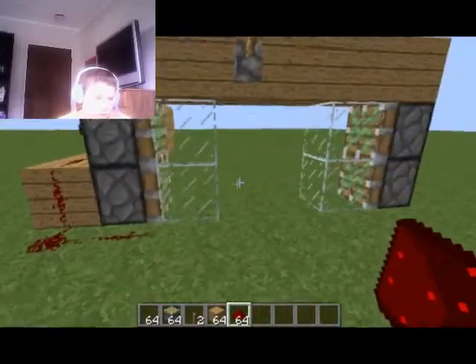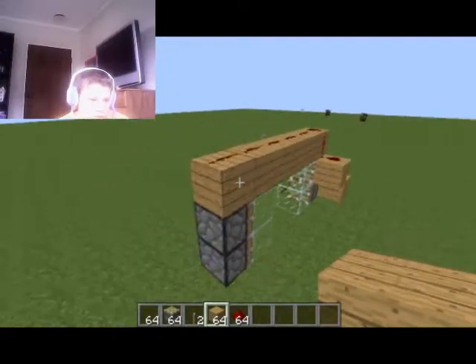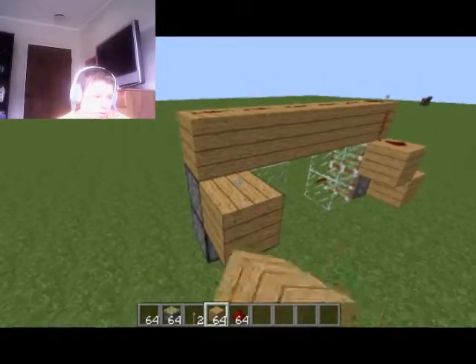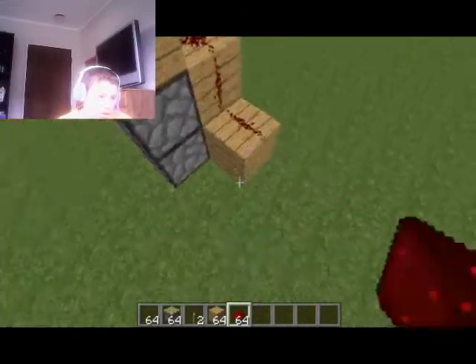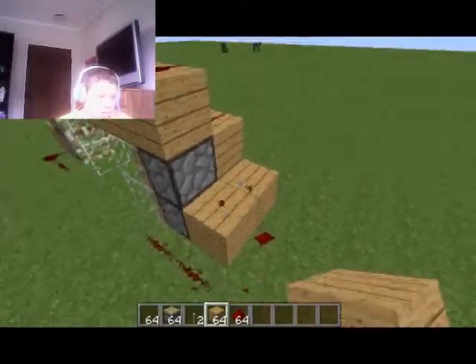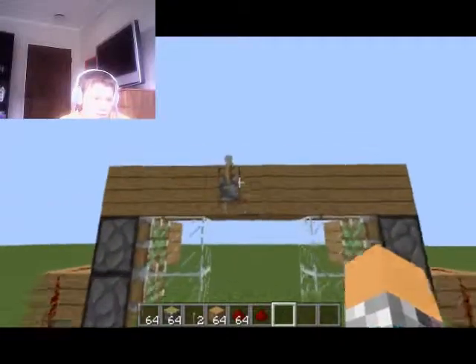Do the exact same for this side. Put it there, put it down there, and then just connect it all up. And there we go — so basically you close the door like this.